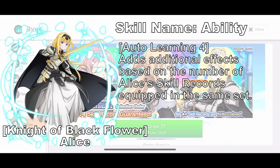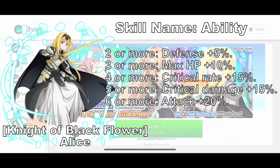Knight of Black Flower Alice is a passive skill based on how many Alice skills you have in your set. The more Alice skills you have, the more additional effects you get. For example, equipping 4 Alice skills gives you 3% crit rate, or equipping 6 Alice skills will give you 20% attack at maximum rate. It's a very old skill that isn't really useful anymore.